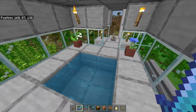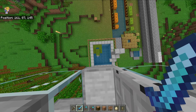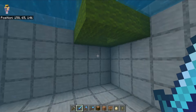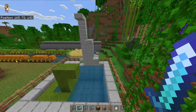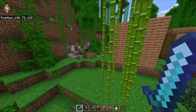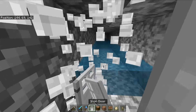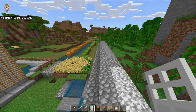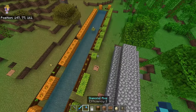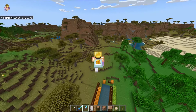He had a pool over here and then an even bigger pool with a loady thing and three diving boards, farms in the middle. Then we had a sewer for whatever reason, and villagers down there.